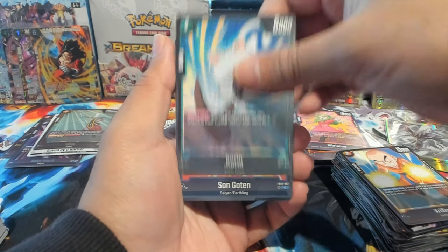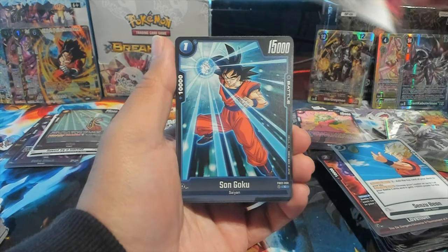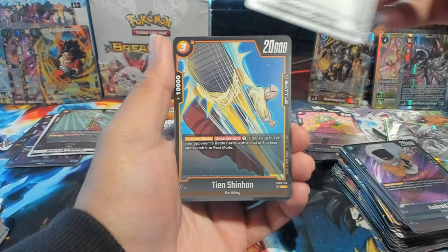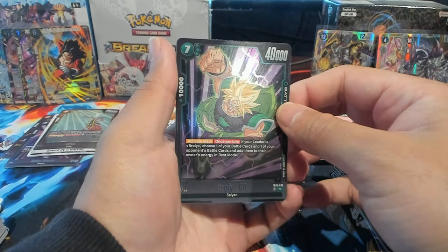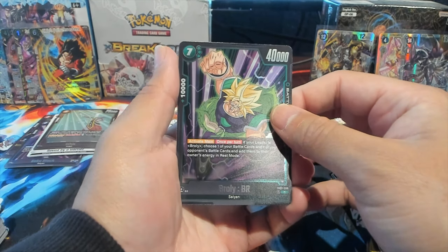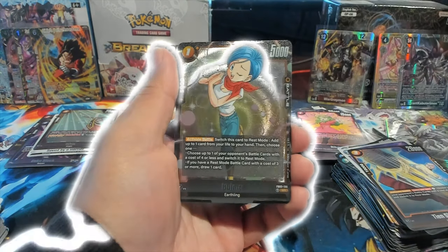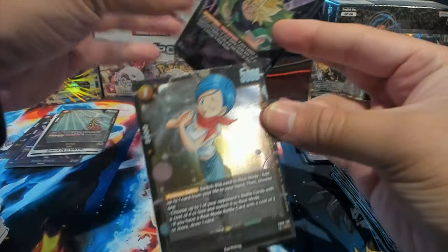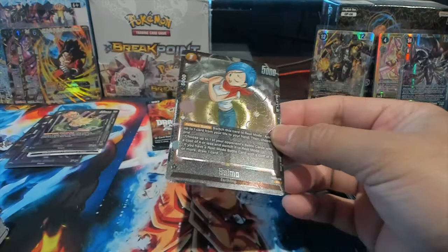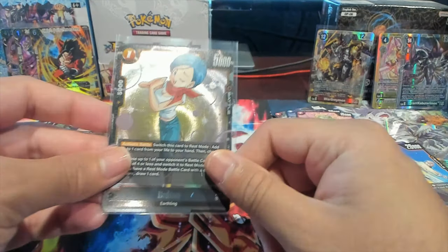You got some B-roll footage, the intros take a little bit, but I appreciate y'all for sticking around. It looks like I put it on the wrong pile — that's okay. We have Broly BR, which is interesting. We have Broly as our first rare and — hey, my goodness — Bulma as our SR hit! I swear I've pulled like five of these at this point — I feel like she's heavily printed.